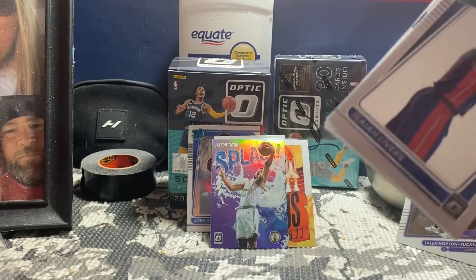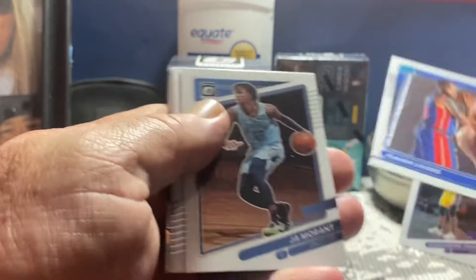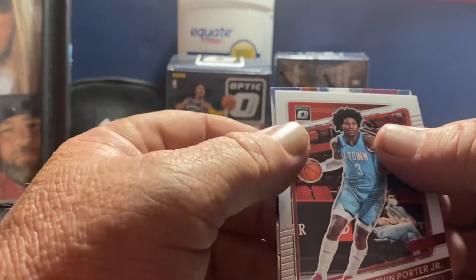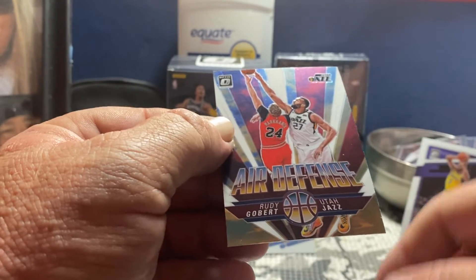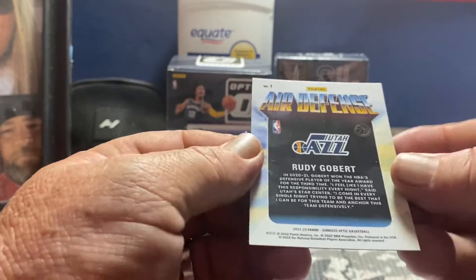What do we got here? We got an Isaiah Livers, Ja Morant, D'Angelo Russell. We got a Utah Jazz Air Defense — Rudy Gobert. Never seen that one before. That's pretty cool.